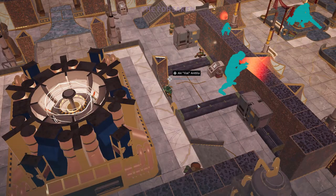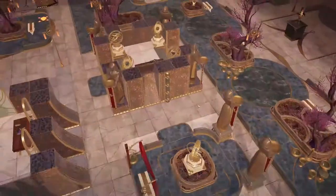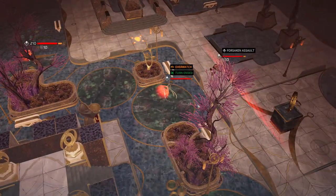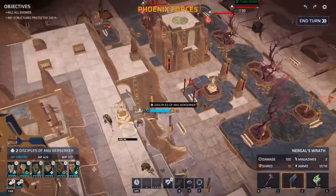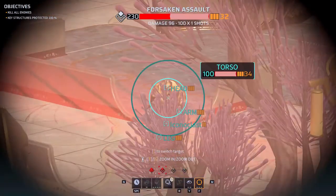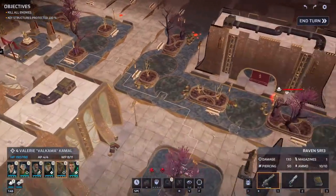We did get some allies this turn but we haven't really used them well yet. It seems like they're all going on overwatch. Let's see what kind of angles we've got. You've got two very good shots, so I think with you we're going to try and take out this one.